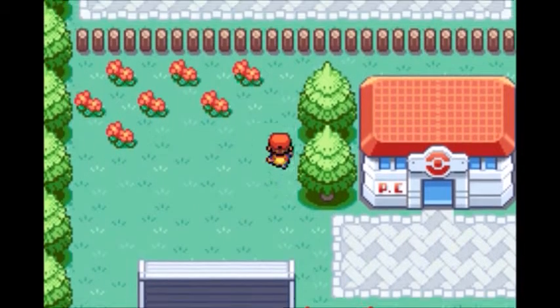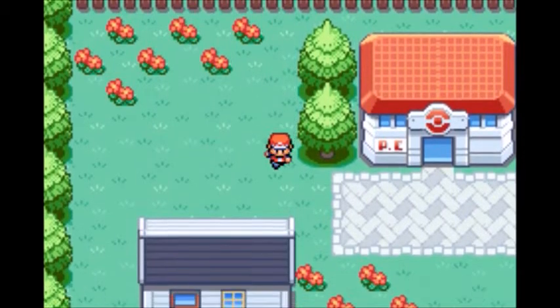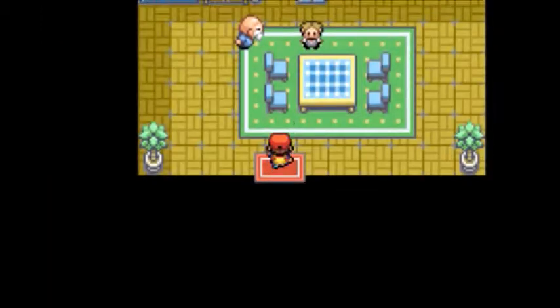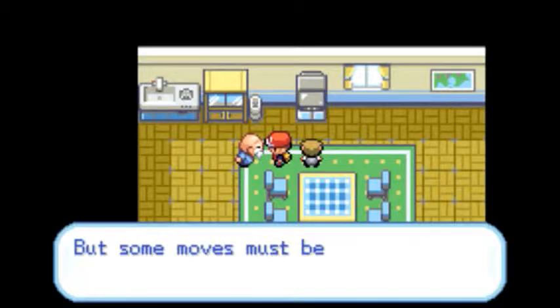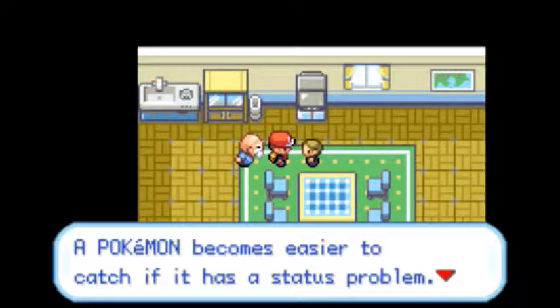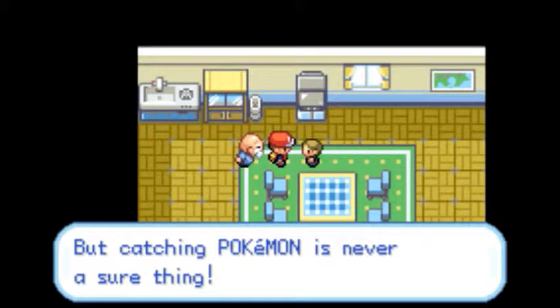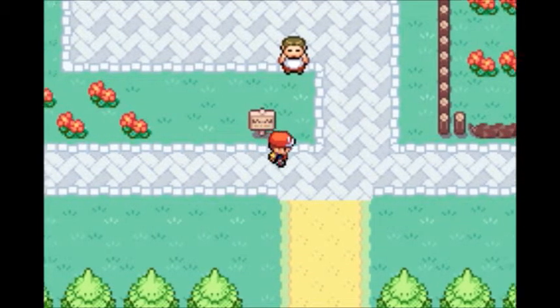Before we challenge the gym, which is over there on the other side of the fence, we're going to do a little bit of exploration, starting from this house over here. Pokemon learn new techniques as they grow, but some moves must be taught to them by people. A Pokemon becomes easier to catch if it has a status problem — sleep, poison, burn, or paralysis — but catching Pokemon is never a sure thing.